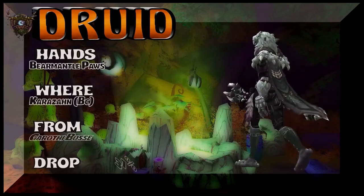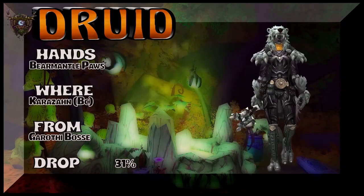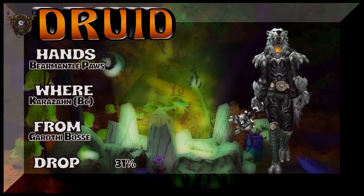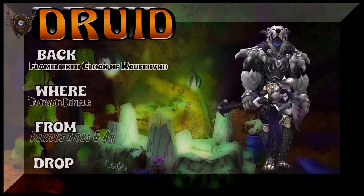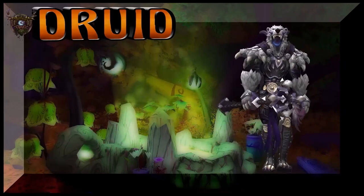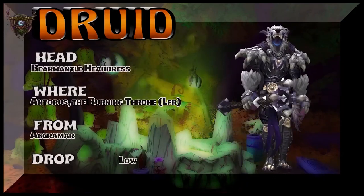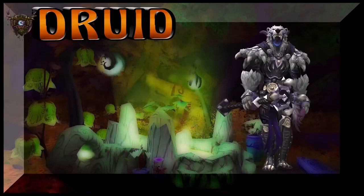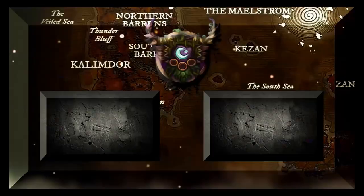The hands are Berserk Runed Paws, part of the same Druid tier from Legion as the shoulders. In a Night Elf Druid here — Tanaan Jungle, various mobs or Auction House to get the Flame-Licked Cloak of the Calf Bird. The headpiece is Berserk Runed Headdress — Antorus the Burning Throne LFR, Aggramar is the boss. Kind of a low drop rate. I think that's where you get those gloves too — I had it on a dungeon, but I think it's Antorus the Burning Throne. And the weapon, as you can see, is from Blackrock Foundry.